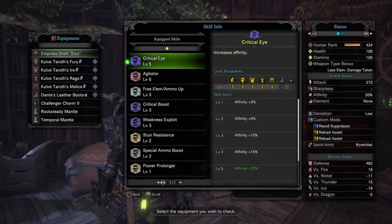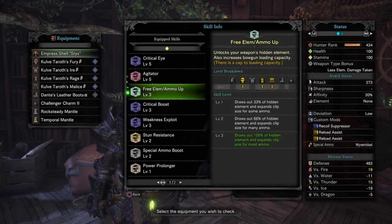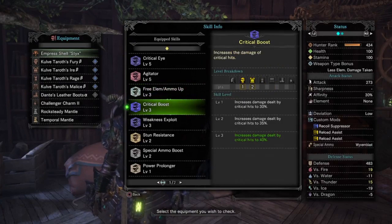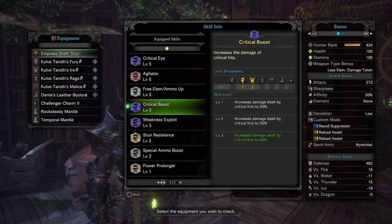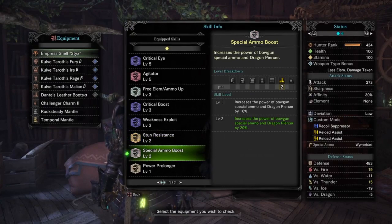We have Critical Eye 5 for 20% affinity, bringing our base affinity to 30%. Agitator 5 gives us 20 attack and an additional 15% affinity while the monster's enraged — I'll show you a little trick on how to start the fight with enraging a monster fairly quickly. Next, we have Ammo Up 3 to increase our magazine size of slicing to 3. Critical Boost 3 increases our critical damage from 25% to 40%, and Weakness Exploit 3 gives 50% affinity to weak points. Stun Resistance 2 reduces stuns.